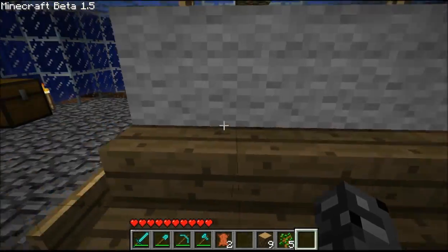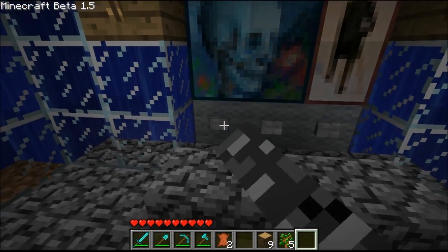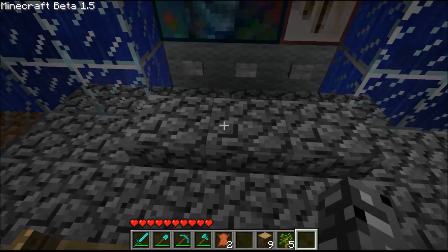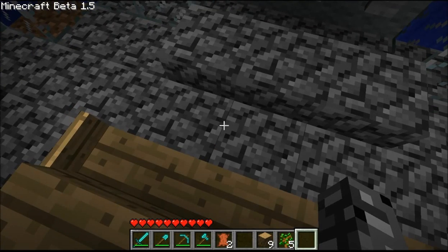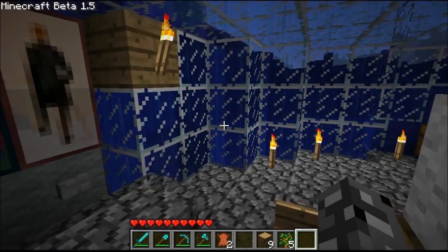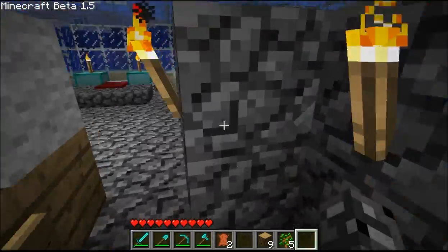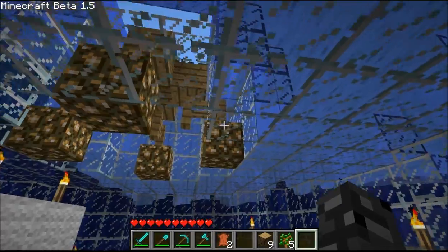Here is a good area to watch the paintings and stuff. There is white wool behind this, and I have a little cozy thing. Underneath here is actually glowstone — I thought it was going to light up a little bit, but it didn't. So I just stuck with this really cool lighting area. Then we have a little port. That's basically it.